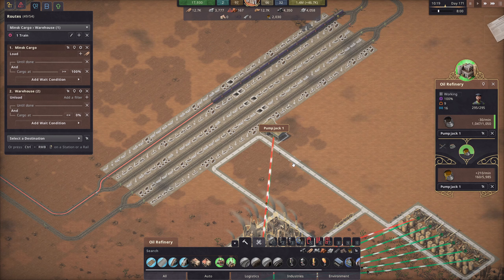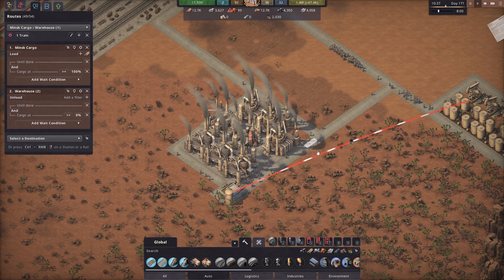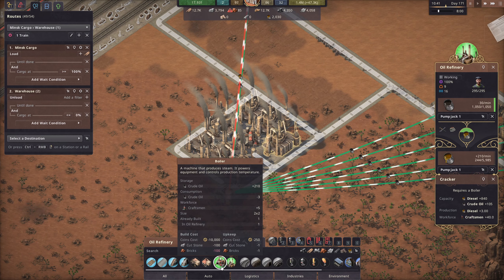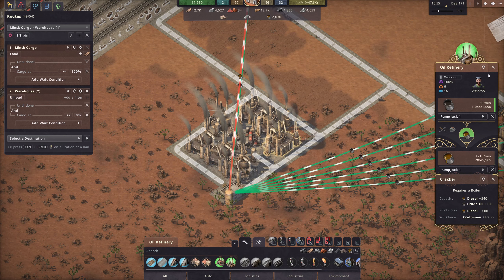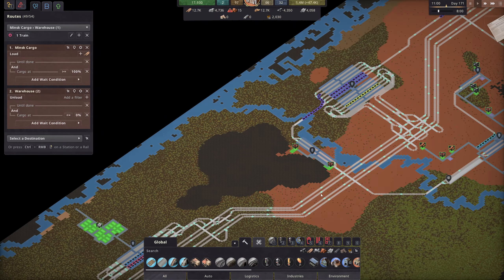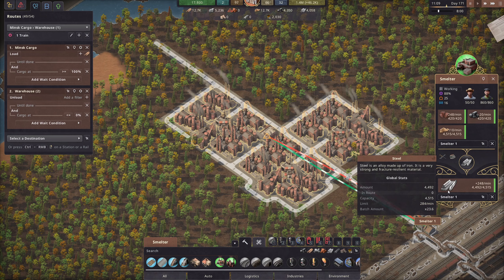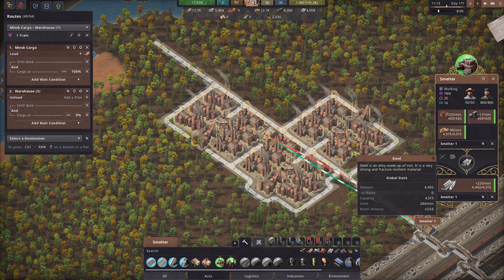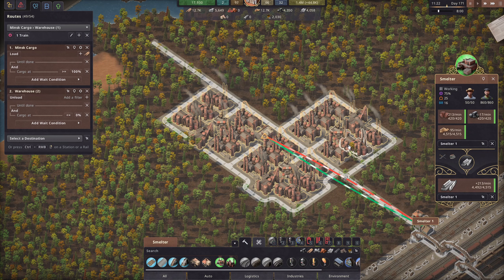In the last episode you guys very kindly pointed out a few flaws in my way of building stuff. Note that I have played this game for hundreds of hours and I did not know this. I don't know how I missed it, but apparently it completely got past me. What I've been doing is actually building these buildings the incorrect way — I've been surrounding the boiler with crackers, and that's not how this works. That's why I'm seeing such a high worker count. We're using 860 workers to currently produce at most 284. Write that number down — 284.